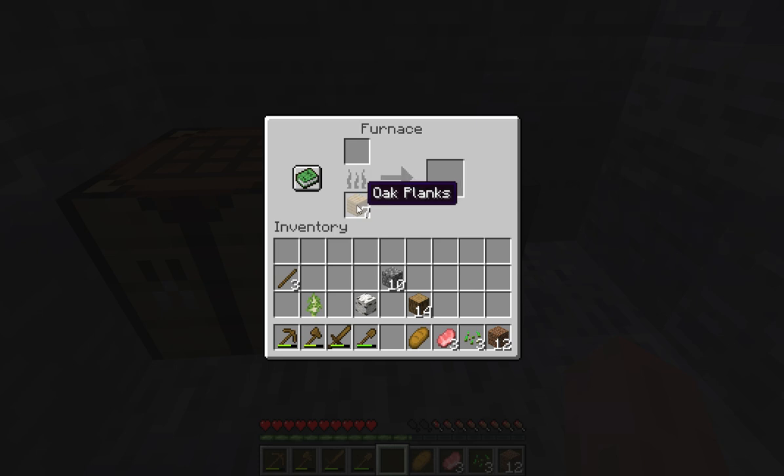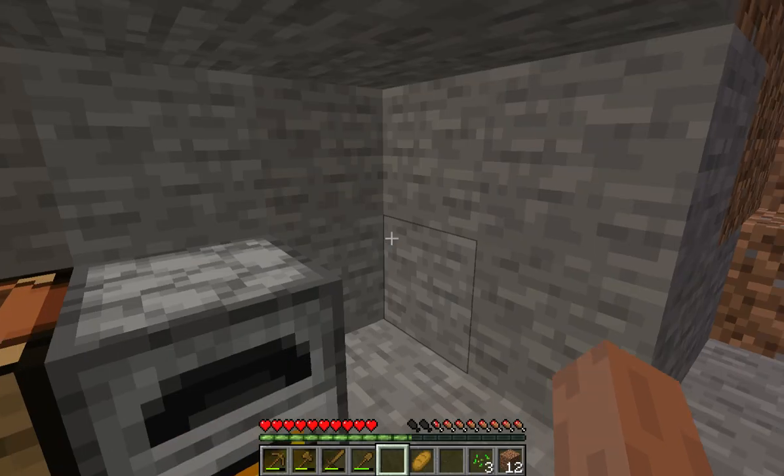The bottom slot tells you what it's going to power off of, because the furnace has to have something. I'm going to light some wood on fire and then cook these pork chops that we just got from the pigs.